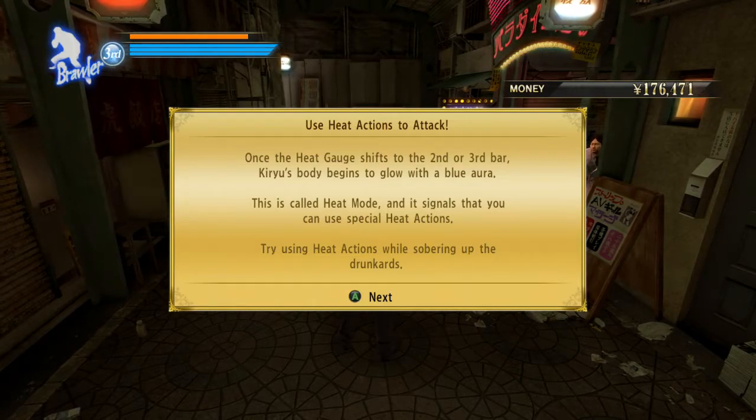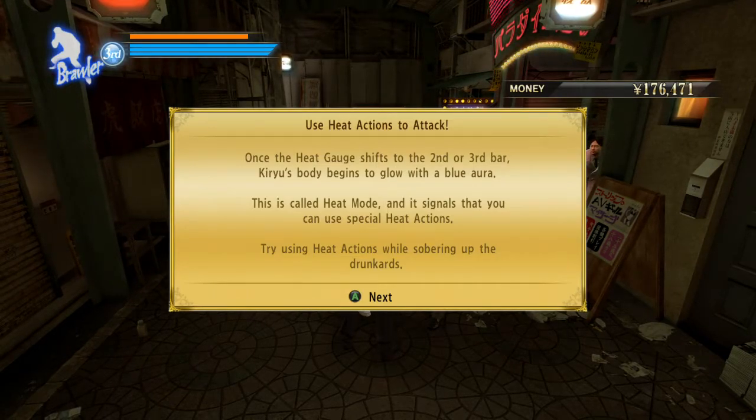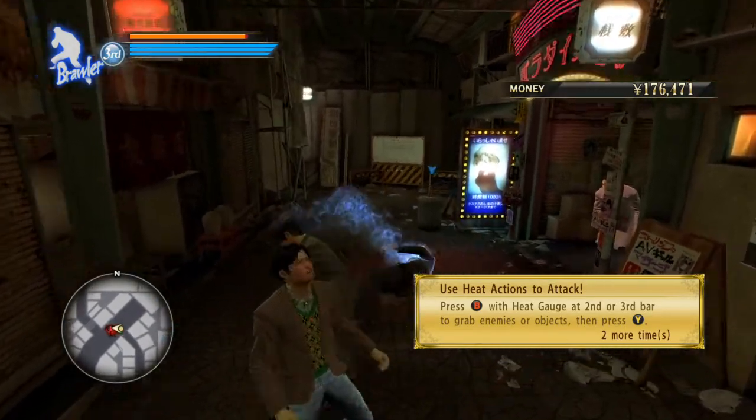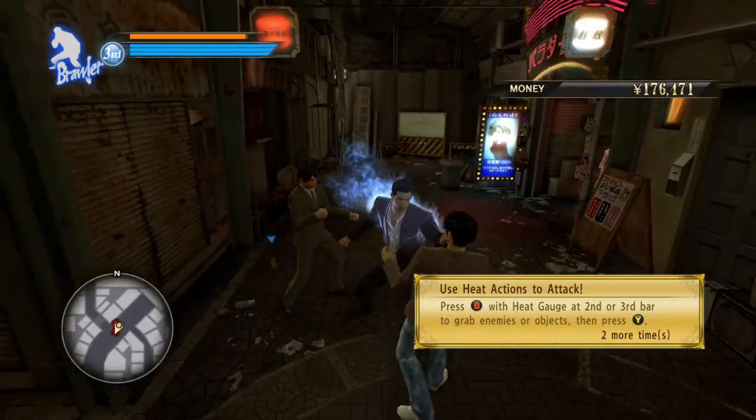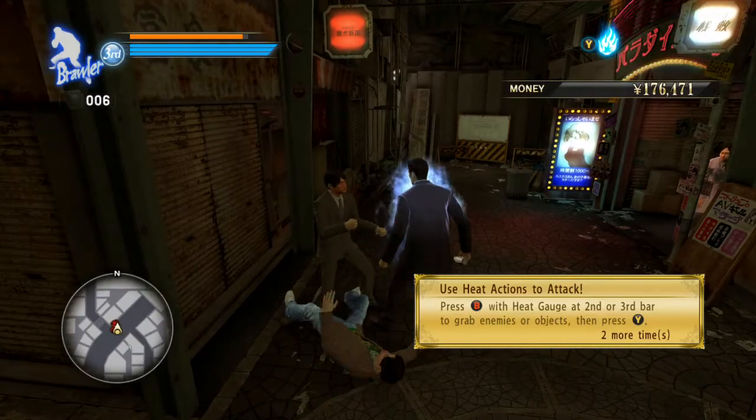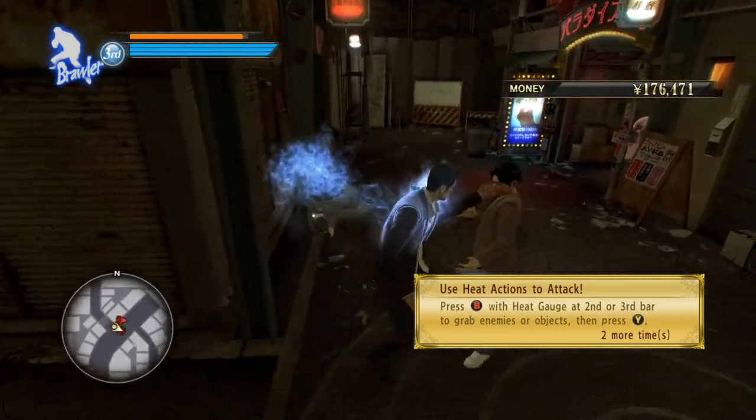Use heat actions to attack once the heat gauge shifts to the second or third bar. Your body begins to glow with a blue aura — this is called heat mode, and it signals that you can use special heat actions. Try using heat actions while sobering up the drunks. Okay, I'm good at reading tutorial messages. Come on.